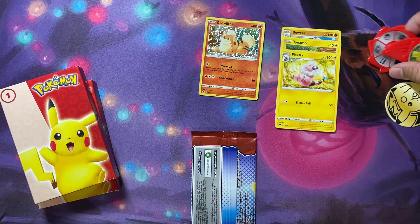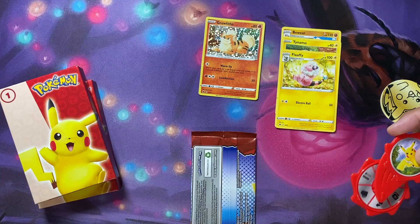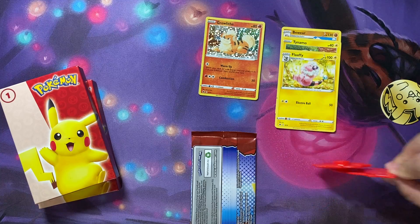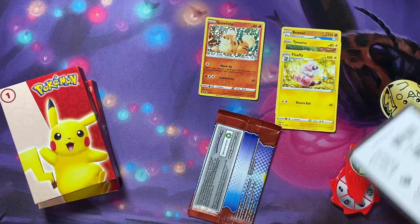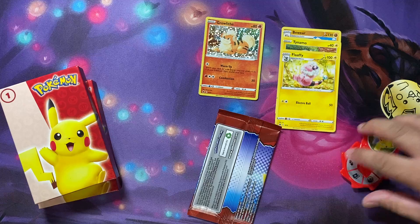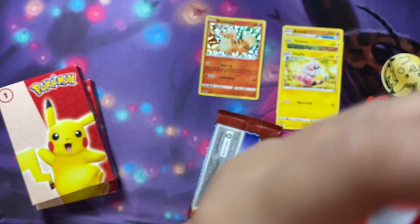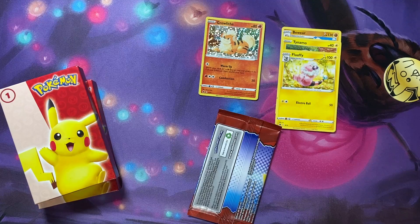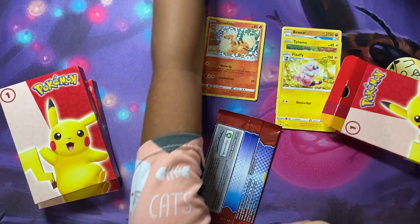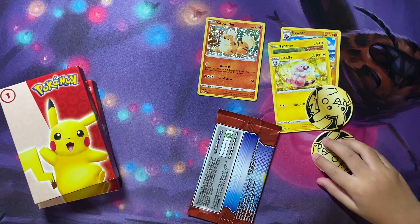Next pack, guys. Did we get the same things? Look at this, it's almost so cute. Is this a pizza cutter or is this a spinner? It's a spinner — it looks like a pizza cutter, like you cut a pizza with it. We have another instructions. Did you get the same thing? It's a pog again. Same thing.